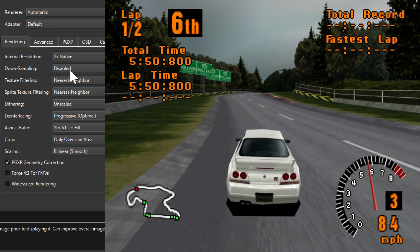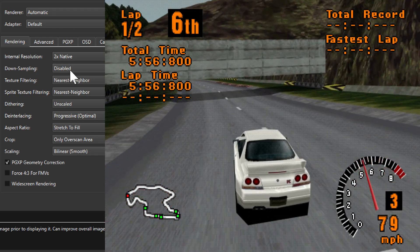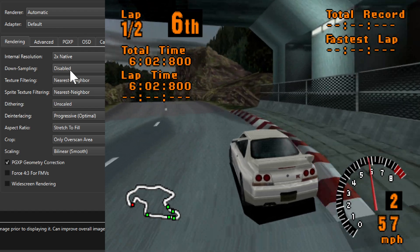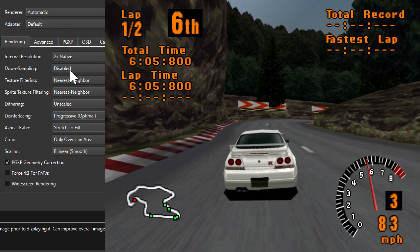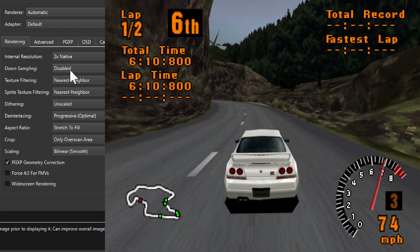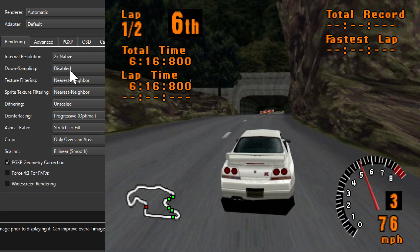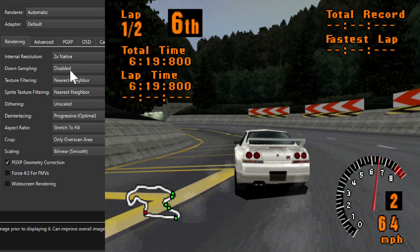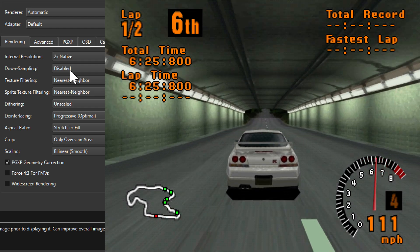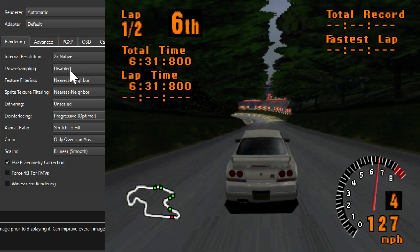This game has aged pretty well in terms of graphics — it looks pretty nice given the PlayStation 1 hardware, and modern emulators definitely make things look a lot better. I would say 2x internal resolution with bilinear smooth scaling and multi-sampling at 8x SSAA is my favorite. Anyway, what's your favorite setting? This will be it for this video — stay awesome!